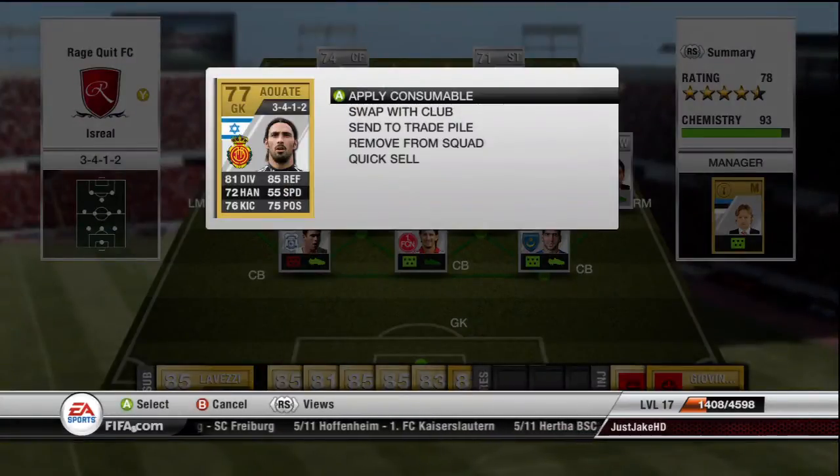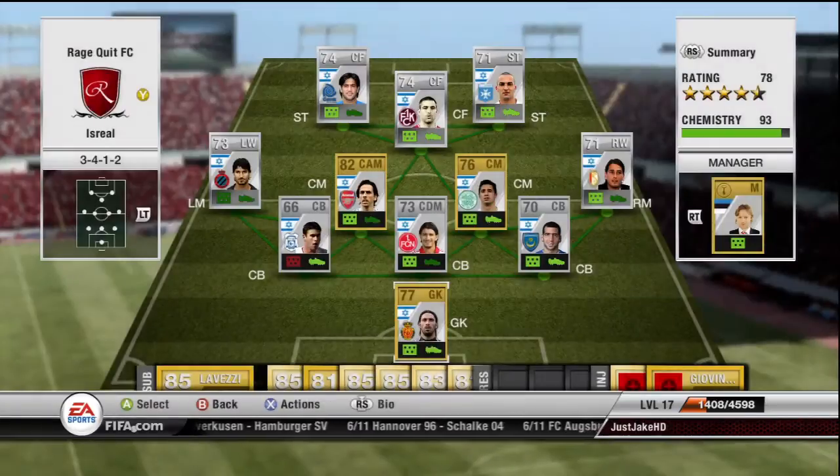In goal we have A-Aute — I don't know how to pronounce that — but he's a decent keeper with good reflexes and diving, although his other stats aren't great. For 400 coins you really can't go wrong; he's a decent keeper who keeps a lot of shots out, especially when you're playing three at the back, which you have to in this team considering there's only actually two defenders.